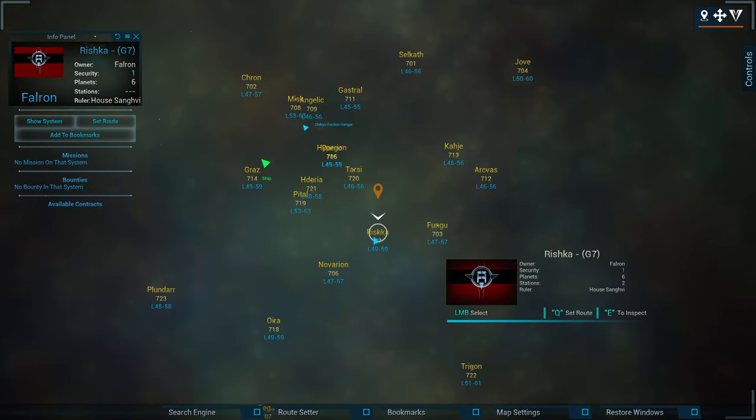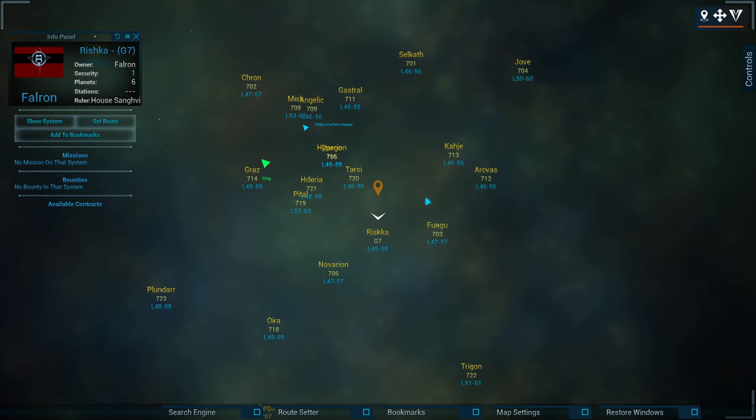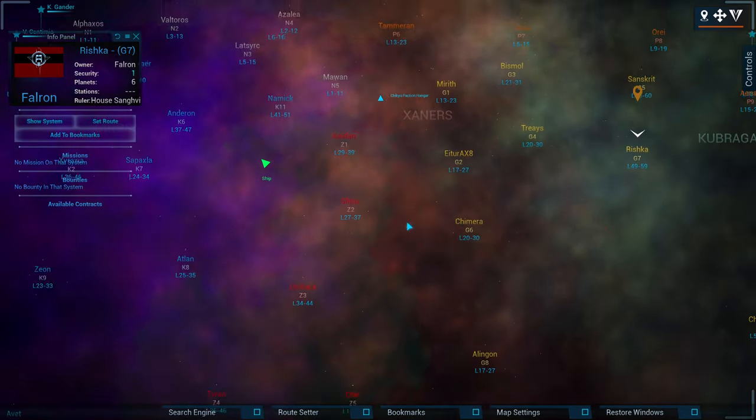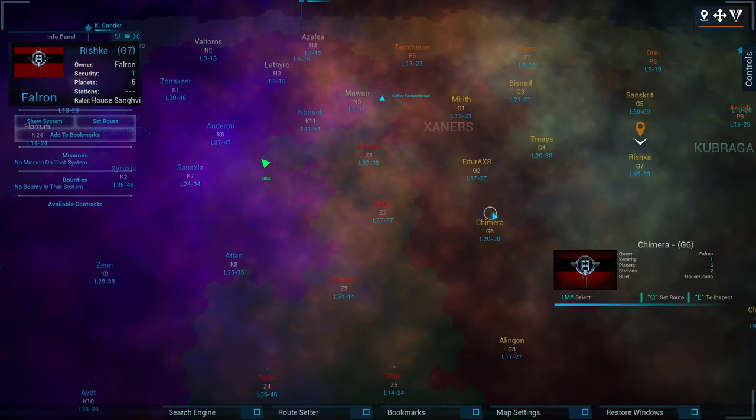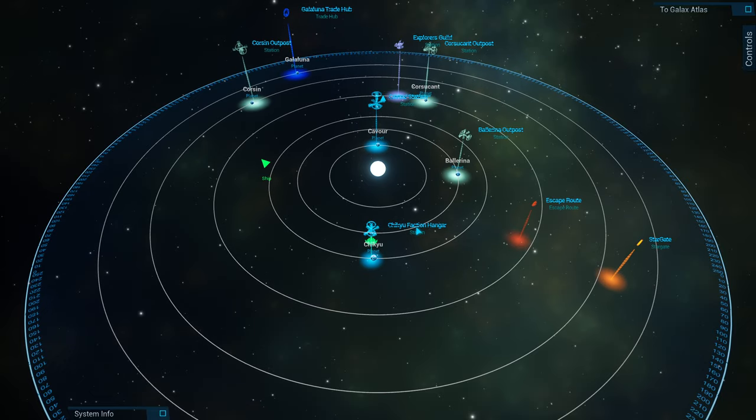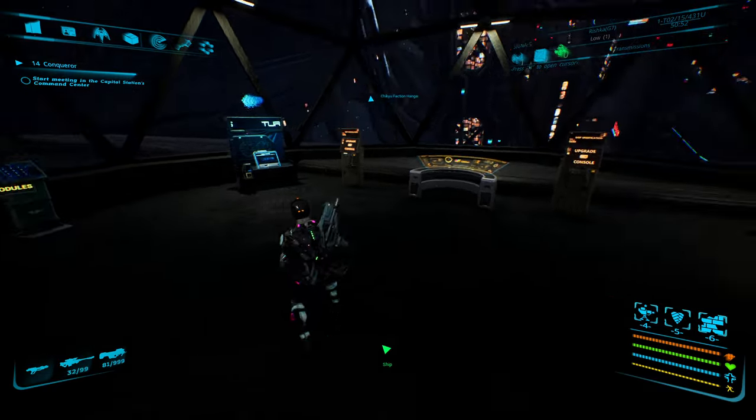I'm in a hub system — you can always tell because it has a yellow dot around it versus the white dot on other systems. Hub systems are all over the place; every single one of them has a faction hangar. Hit the big button in the middle for your galaxy map. All hub systems have one — it doesn't matter where you go. Hub system, faction hangar, and you get all this stuff here.